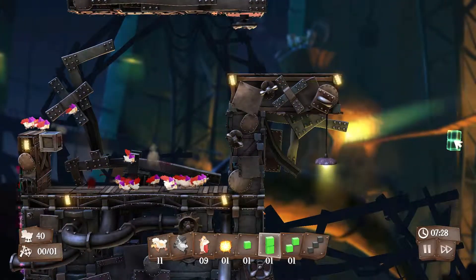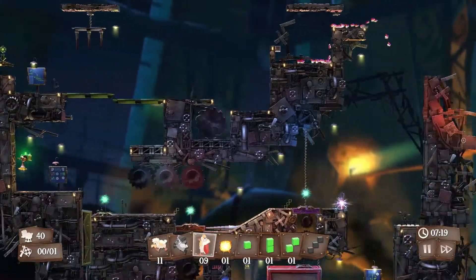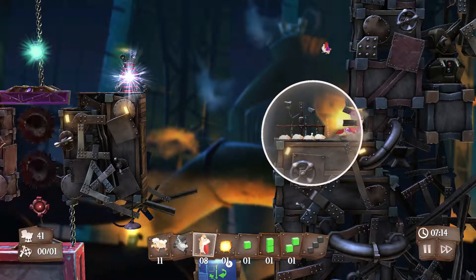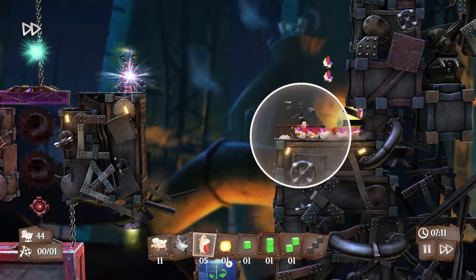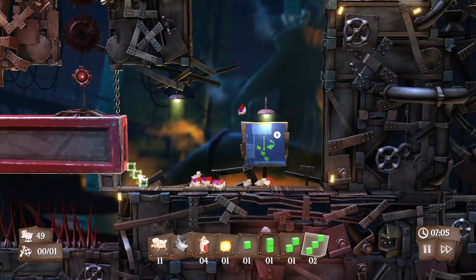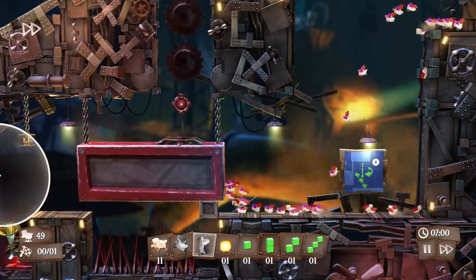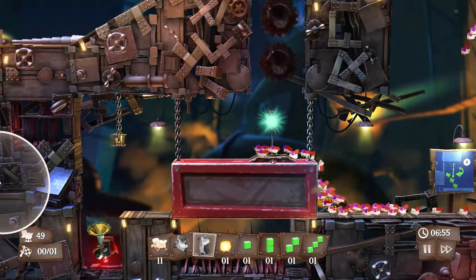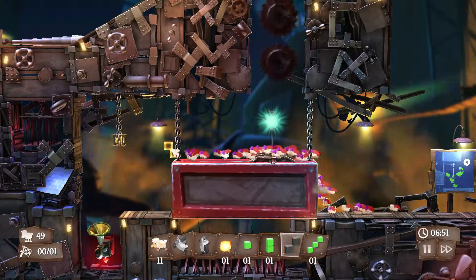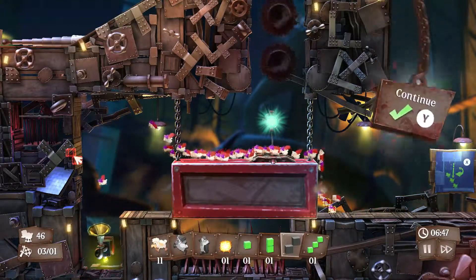Once they explode the wall, the rest will continue onward and they will jump far, far down. Now as soon as they go down here, you want to hurry and make the rest of these sheep that are going to wake up into super sheep — because otherwise those sheep will die from the fall. Then you want to put a 3-step right here so that they can climb up those 3 steps and push the button so that the rest can go up. Then hurry and put a 2-step right here at the edge so that they can jump to your golden fleece.